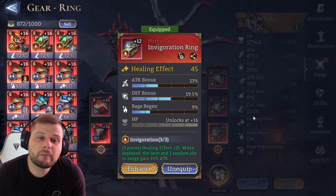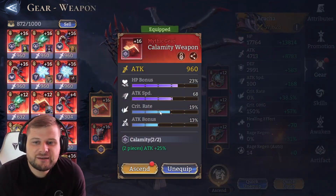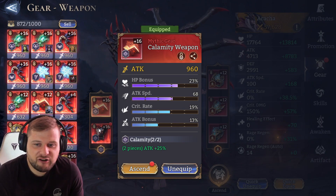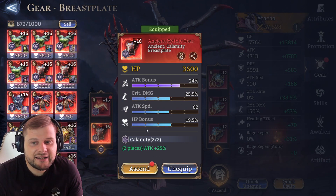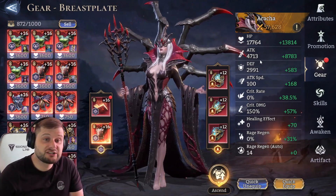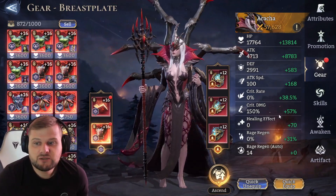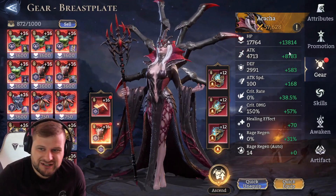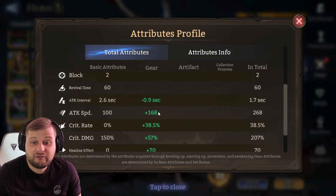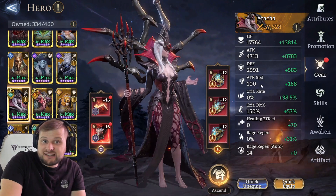Invigoration buffs one random ally in range with 10% attack — it would make a huge difference if it targeted the closest hero. For weapons and chest, go for something like Calamity for 25% attack, focusing attack speed, crit rate, attack bonus, and crit damage. This one has health bonus for survival. She is a fighter and can hold down lanes, rooting enemies. Currently her attack speed is 168, bringing her down to 1.7 seconds per attack — still doing everything needed, just not in a DPS set.